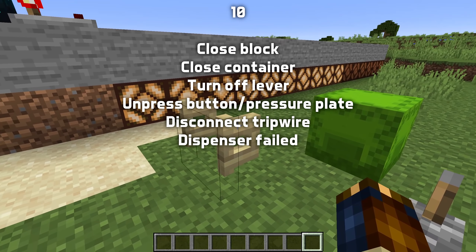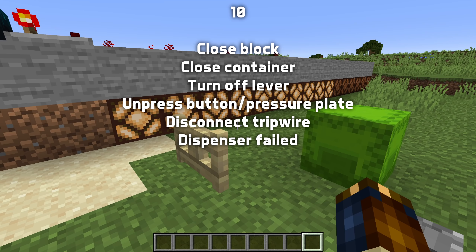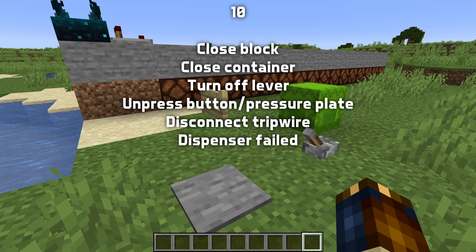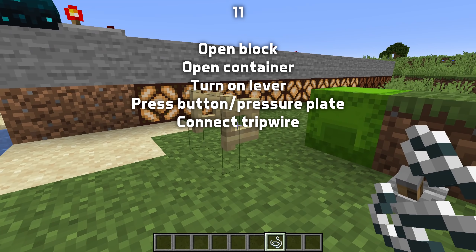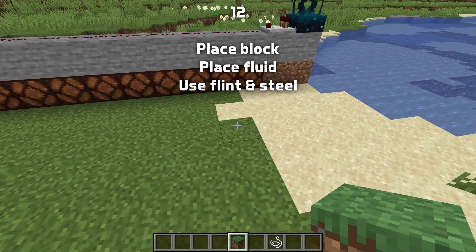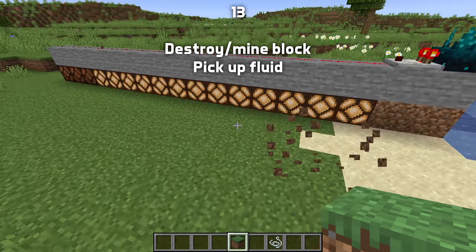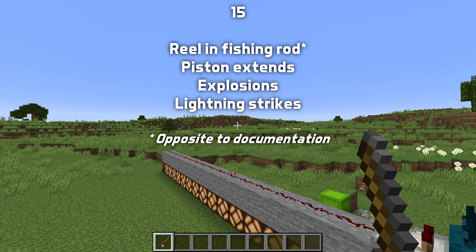For signal strength 10, a whole host of different vibration types: closing a block like a trapdoor, door, or container like a chest; a lever turning off or a pressure plate or button unpressing; a tripwire disconnecting from a tripwire hook or a dispense failing. For 11: pressing a button or a pressure plate, attaching a tripwire to a tripwire hook, opening a container or a block, and switching on a lever. At 12: placing a block or fluid or using a flint and steel. At 13: destroying or mining a block as well as picking up a fluid. 14: reeling in a fishing rod or a piston contracting. And 15: casting a fishing rod, a piston extending, explosions going off, or lightning striking.